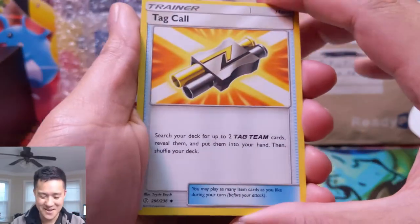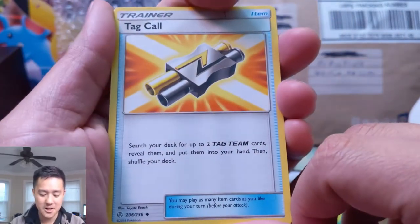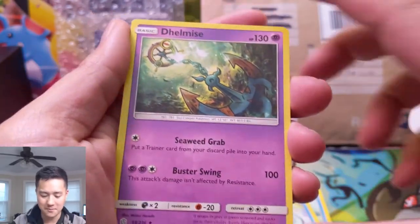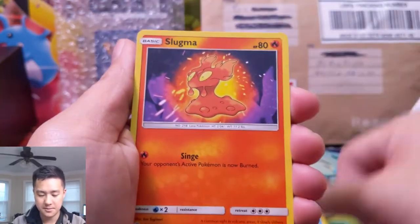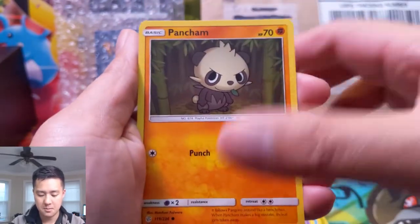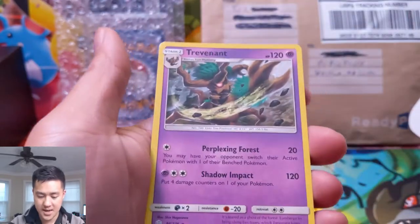We also got a Tag Call — this card is insane. Search your deck for two Tag Team cards, reveal them, and put them into your hand. Two cards for one card — very nice! Delcatty, Slugma, Jangmo-o, Cosmog, Pancham, Drillbur, Whimsicott, and Trevenant.